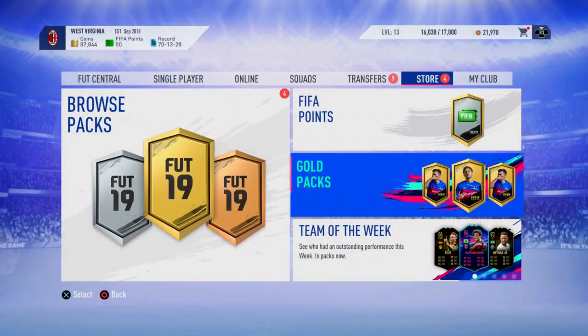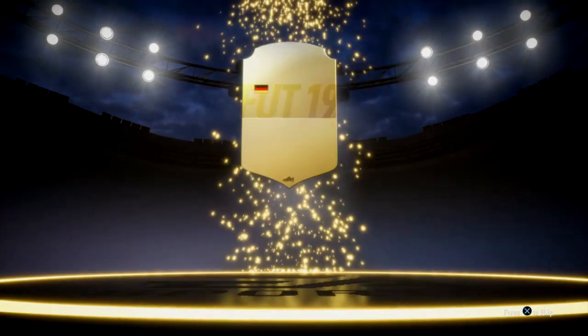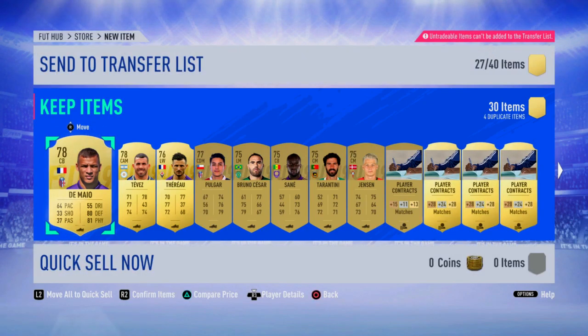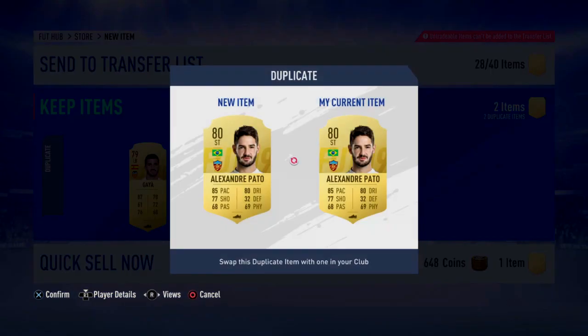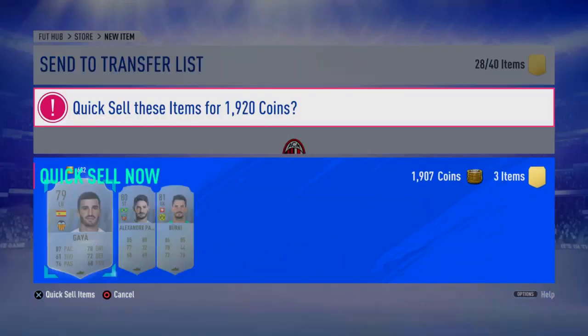Let's go ahead and go to the store and open these packs. Come on, first mega pack — are we going to get anything? It's not an 86+, that's a bit disappointing. It's not even a walkout. Who's this? Rudiger? Rudiger is not the greatest, but I suppose I can just trade my tradeable one out now because I've got Rudiger in my team, so I could put him straight in and get rid of my other Rudiger. That's not too bad. And then we've got like Berkey, Pato, and Gaia. Nothing too great, but that's one pack of four — meaning we've got three left.